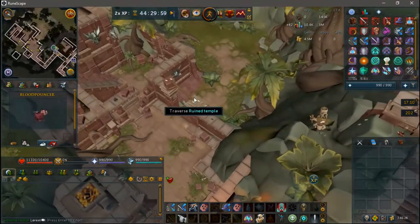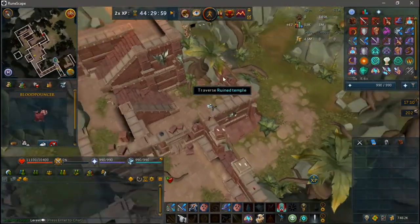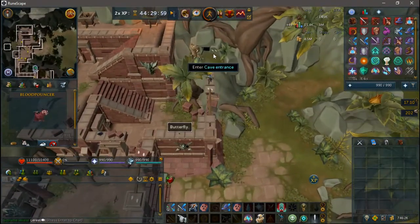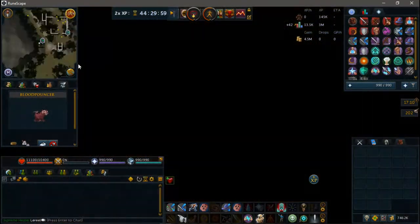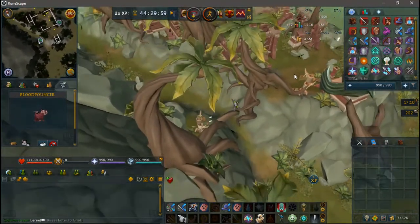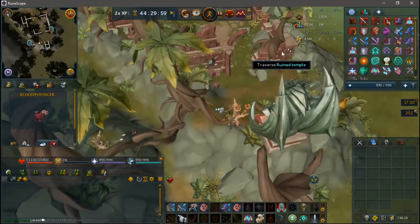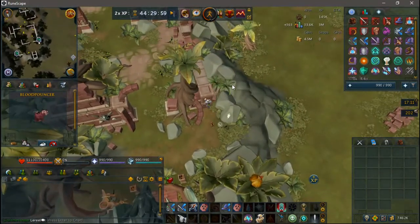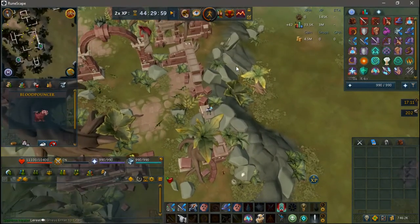Whilst traversing around the island using the Agility Course, you have a chance to get 1 to 3 Codex pages, and when you complete a whole lap around the island, you get a bonus 10 pages. You need a total of 500 pages for the untradeable Codex and 750 pages for the tradeable version. The pages are used to create the double surge or the double escape ability Codex, which unlocks an upgraded version of Surge or Escape that allows two charges to be stored, meaning you can use the ability twice right after the other. There is also a rare chance to find essential oils while training Agility, which is used to build the third tier Spa in your base camp.